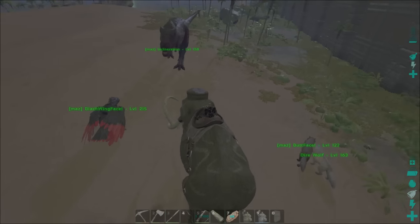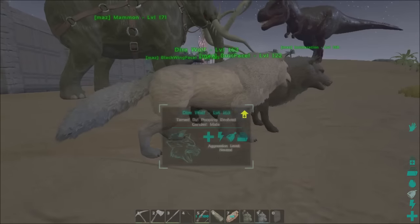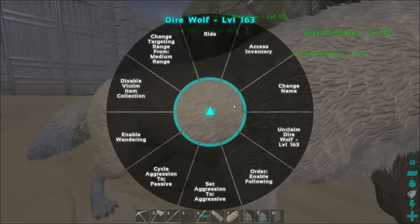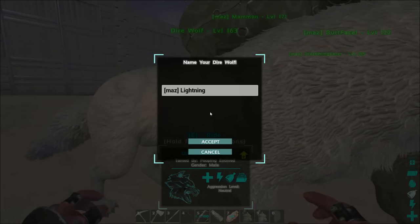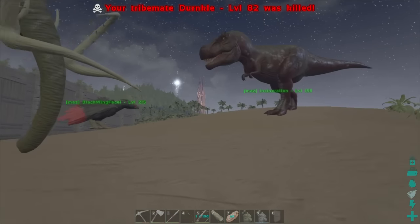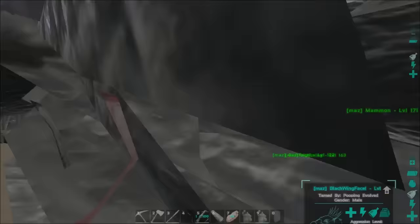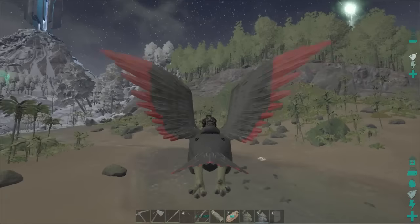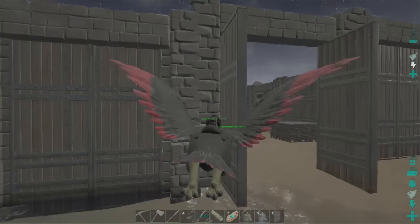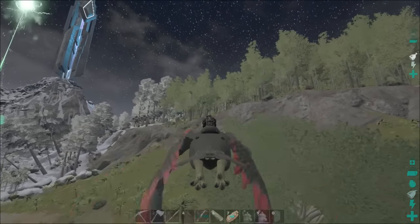We're gonna leave it on follow, grab up Blackwing Face, and go towards the base - which is past that level 44 alpha carnal we found earlier. Hopefully we don't run into it. When we get back to the base, we'll be back with you. So we've got Mammon back to the base and he's here with the other guys - an argy, a direwolf, and Blackwing Face. I asked everyone on the server and apparently this direwolf is nobody's - nobody's direwolf. So this direwolf is officially mine and we're gonna name it Lightning - Lightning the direwolf. We're gonna grab Incineration because I saw that carnal over there. Between Incineration and Blackwing Face we should be able to kill that carnal.